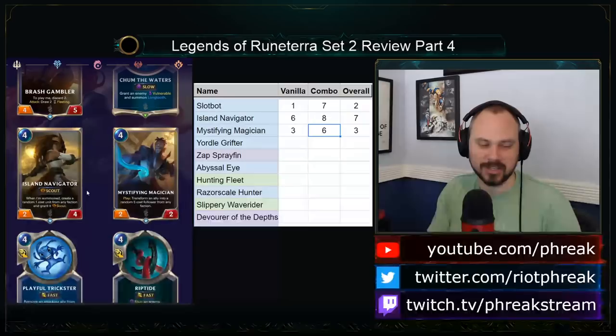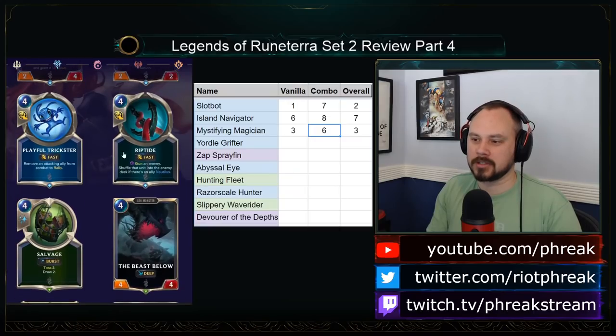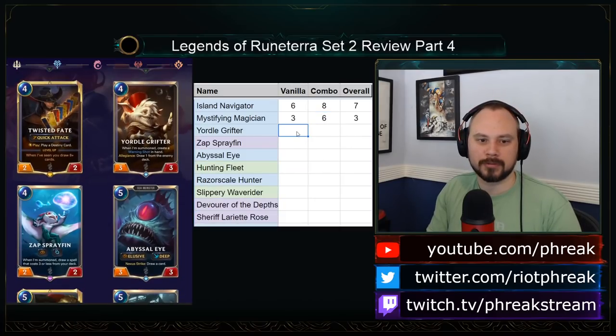Apparently we're calling them factions now and not regions — it was very explicitly regions initially and it's back to factions, whatever. Playful Trickster we saw, I think it's still bad. Riptide's still very good. Salvage, I think it's still good. Beast Below's still good. TF, I think it's still good.